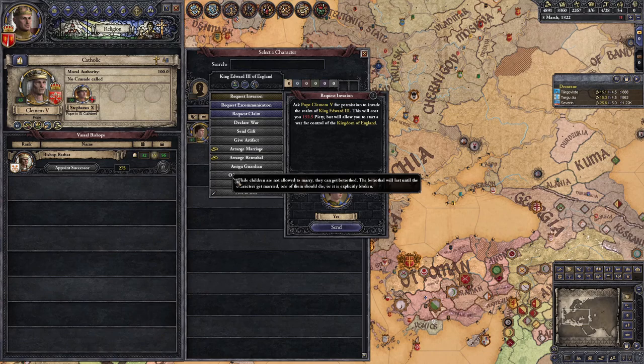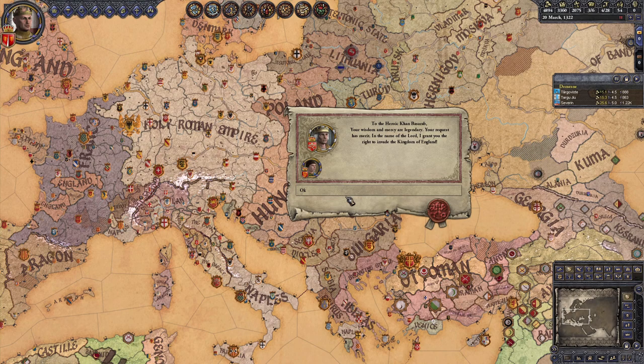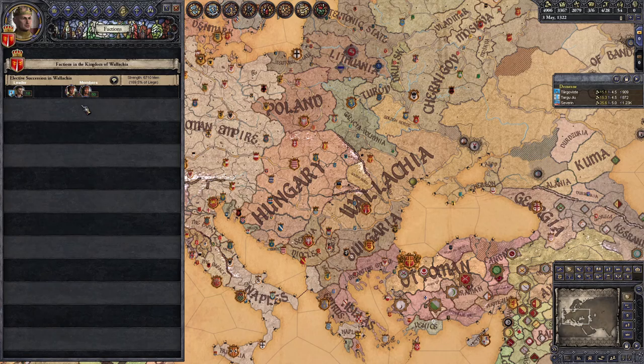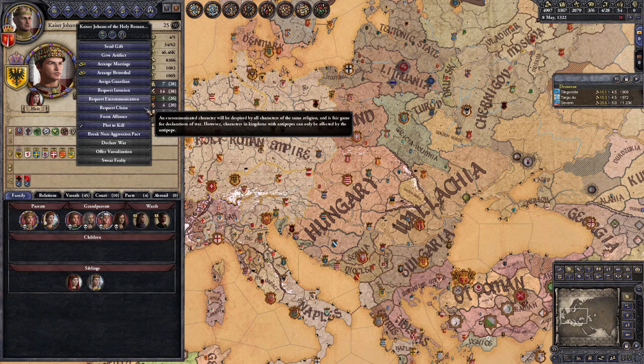Let's talk about Voivodes of Wallachia. In short, you're playing as a weak Orthodox realm surrounded on all sides by other Christians, with the enormous Mongol Golden Horde immediately to your east, who owns half of your de jure kingdom. You have no claims and no easy way to get them, no coastal counties for boats, and your two young children are the only initial members of your dynasty who you can use for alliances. You can't reliably expand in any direction, and if the Golden Horde ever decides one day that it wants you dead, you're dead.